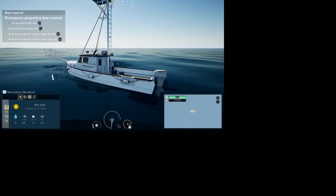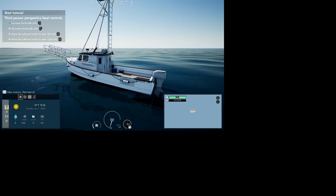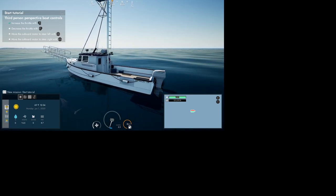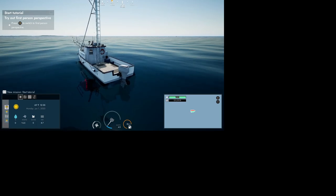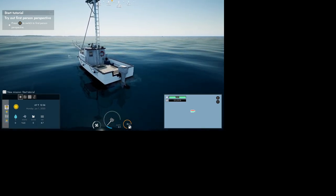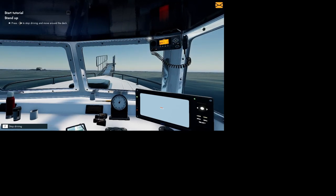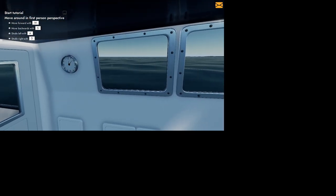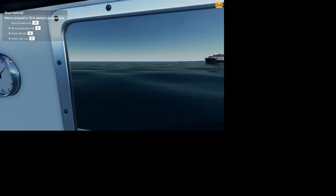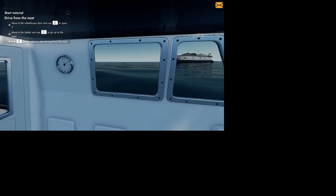On the Xbox controller: right trigger, left trigger, and left/right to steer — so you go forward, backwards, left, and right. Hit Y for first person. Now we're in first person. Hit F to stop fishing. Use W, S, A, D to move and hit E to interact.